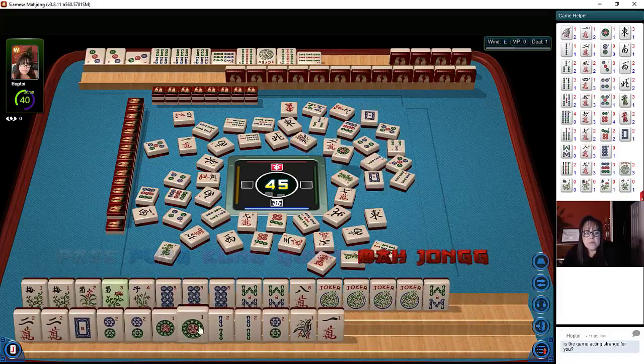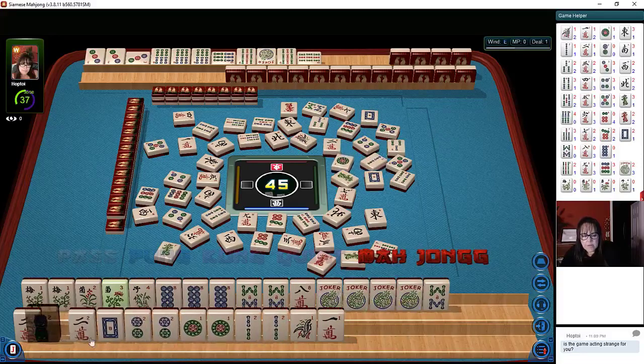Nine bamboos. We might still be able to make that big year hand work because there's only one white dragon out. We have all the twos. We just need another white dragon. White dragon — there it goes. Oh bummer. There's a nine bam. Nine bamboos. So we're playing eight. We don't need all these flowers here. Two zero — we have 40 seconds, so we've got to rearrange here again. One, two zero, two one, two one. The white dragons are out.